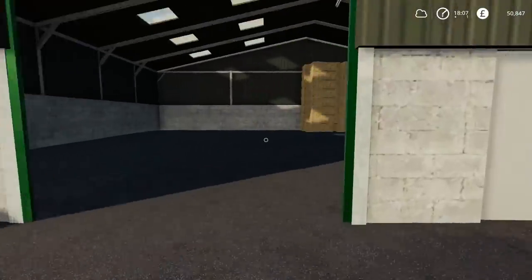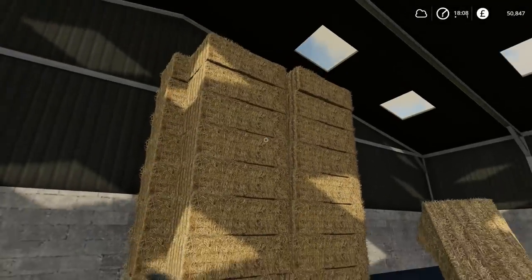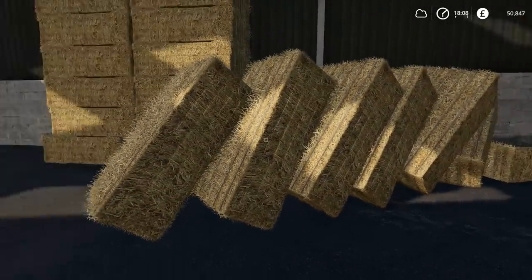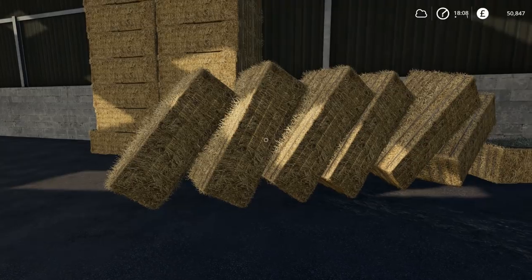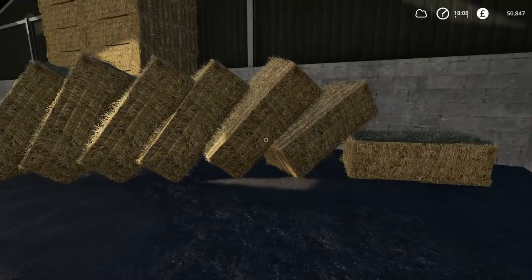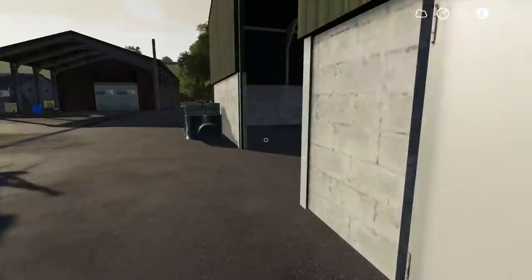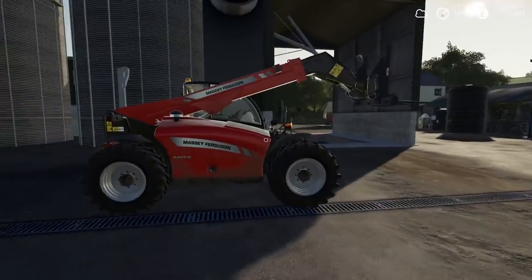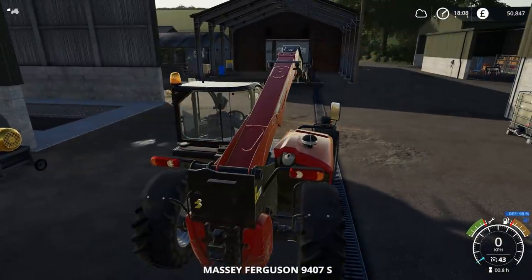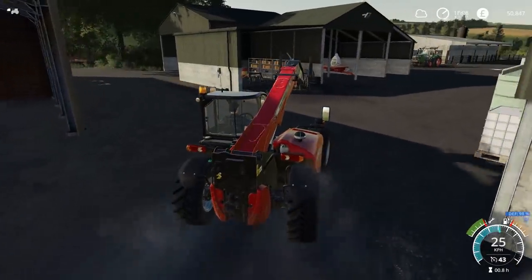This is going to be our main straw storage stack. Obviously we're going to consume these almost straight away — they're going to need some of this straw for total mixed ration and also for bedding. So we should be able to get rid of this very strange domino stack of bales very soon hopefully. We don't actually need two of these doors open, so we'll close that one and start off by just putting this out of the way, because I'll probably be driving through here and clearing more bales from the field.